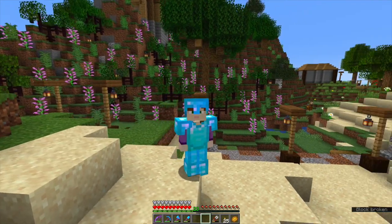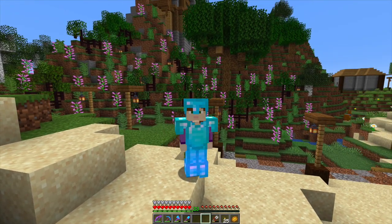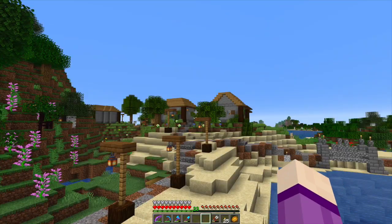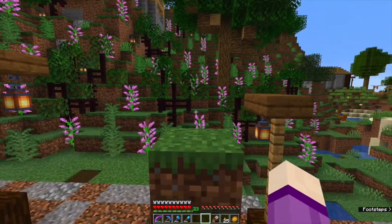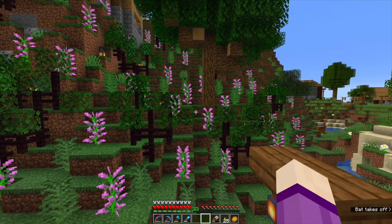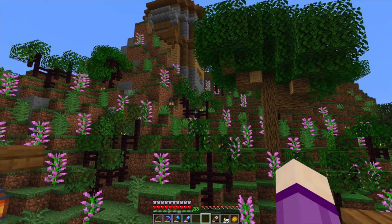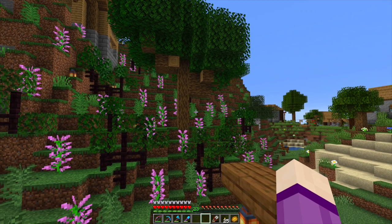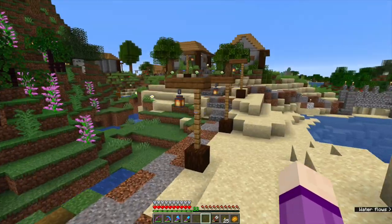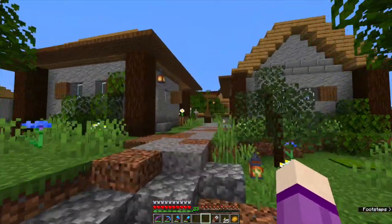Hello and welcome to this episode of Serengard in the 1.14 snapshots. As you can see behind me, I have finished this part of the hill around the enchantment tower and I'm really pleased with it. In the last episode I showed you these new bush-type things and I've dotted loads of lilacs round, ferns, and I've also put some lanterns in there as well, so it lights the place up a little bit at night.